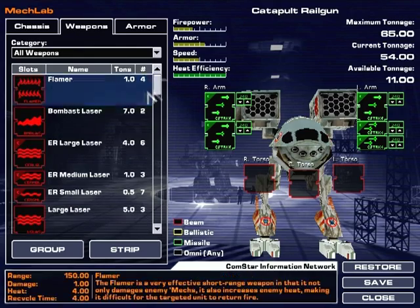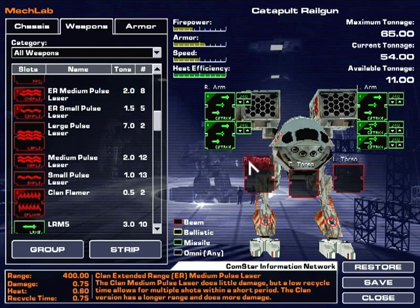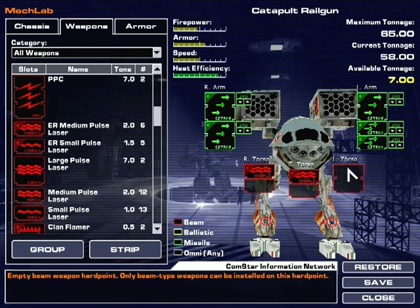Let's just give him some kind of laser to use at close range, like the ER medium pulse laser. That's always a safe bet in my opinion. Just give him some more shit. Oh no, that's a small pulse laser. Why does it keep giving me that?